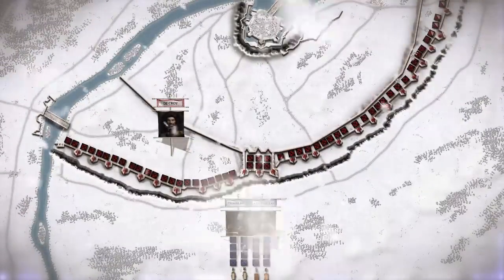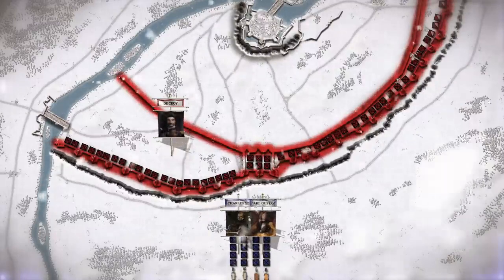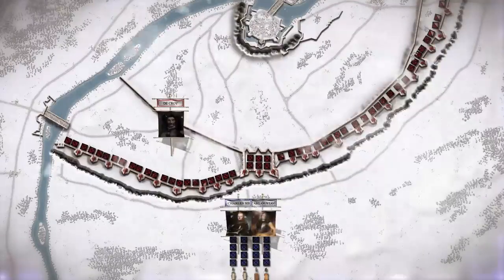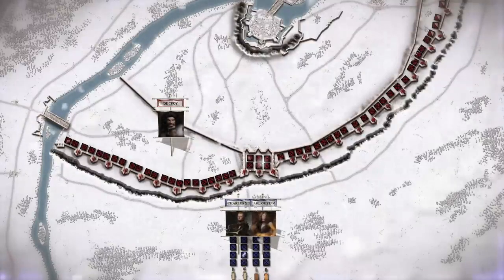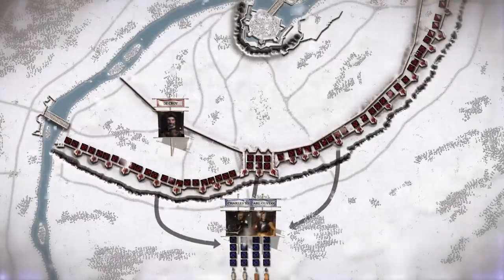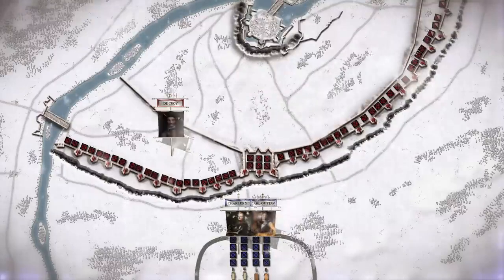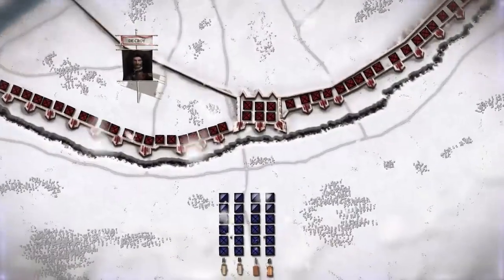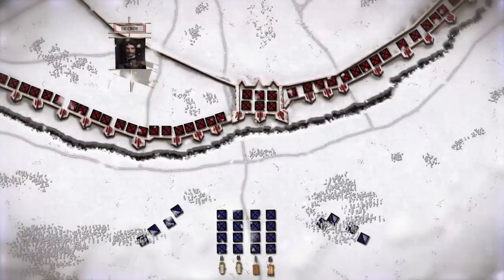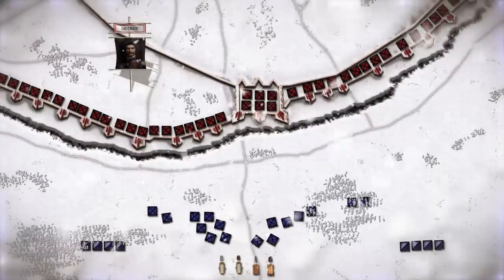The defensive fortifications appeared impressive: a ditch backed by an earth rampart, studded with chevaux de frise, and along the earthworks separate bastions had been constructed, each lined with cannon. The Russian army inside the camp was obviously much larger than the Swedish force. Nevertheless, it was clear that no sortie was coming. To remain inert in the face of an enemy this size was impossible — to retreat, equally impossible. The only solution seemed to be assault. A concentrated attack on one section of the line might pierce it before sufficient reinforcements could be brought up. Charles therefore ordered Rehnskiöld to attack, and the general quickly worked out a plan. The battle of Narva had begun.